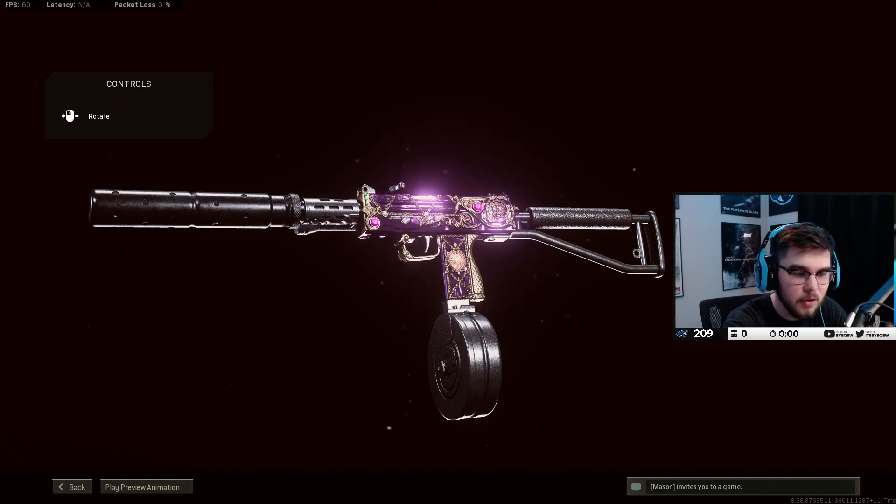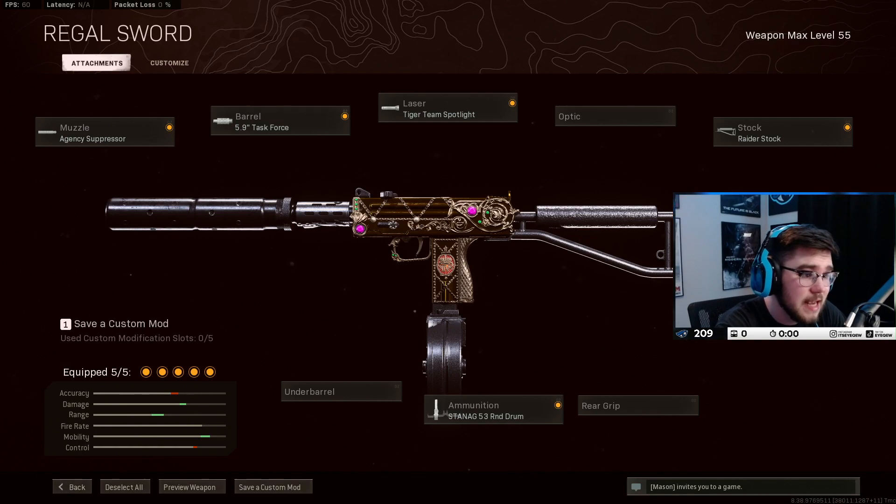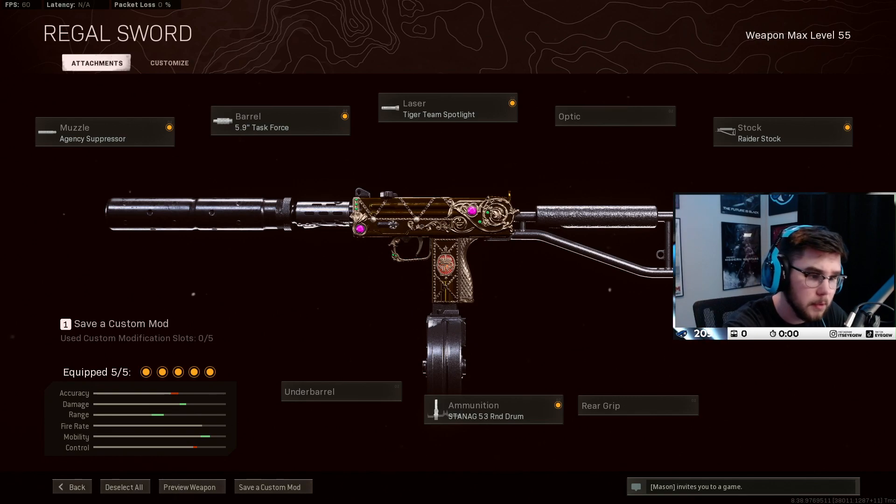For the class setup in the gameplay, I'm running Agency Suppressor, Task Force, Tiger Team, Raider, and 53 round drum. Overall great build — great mobility, strafe speed, no recoil, and range up close it shreds. Like I said, this is 100% the meta right now. It's the best SMG. Definitely run this variant. I think there's something special about it — possibly a Regal sword glitch, but don't quote me on that. This class is disgusting. Without further ado, straight into the gameplay.